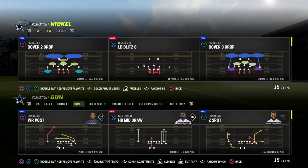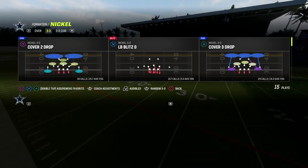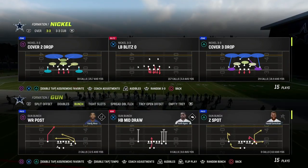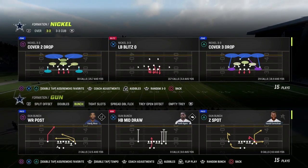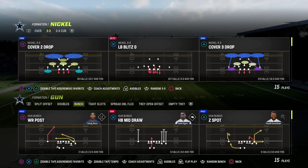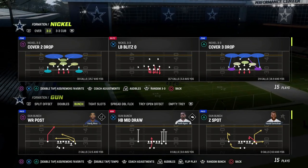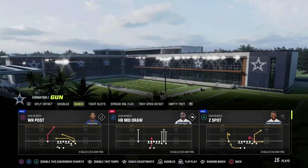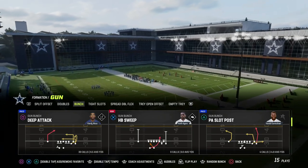In today's video, I want to show you one of the most underrated route concepts from the Gun Bunch Formation. This route concept is going to be really good in Madden 24 based on what we've seen from the beta. I'm in the West Coast Bunch Playbook, which I believe will be one of the better playbooks because it has stock blocking of the tight end, some critical routes including different types of post routes and corner routes. The play we're looking at today is Deep Attack.